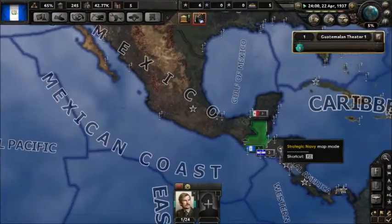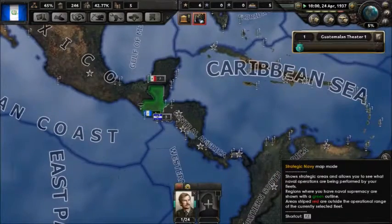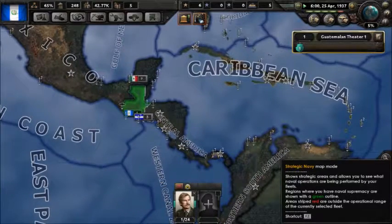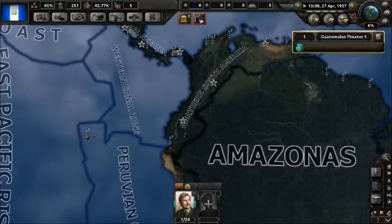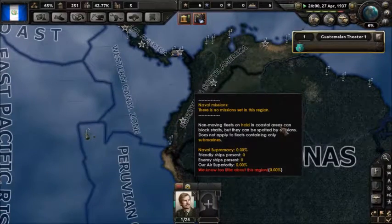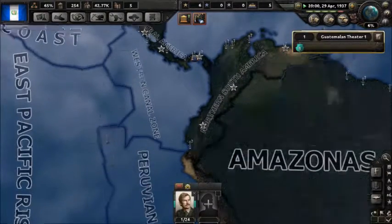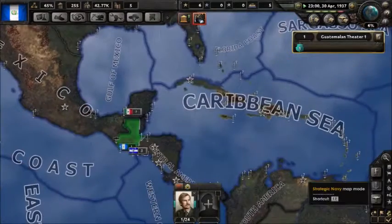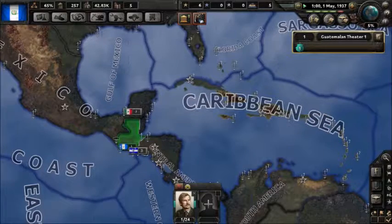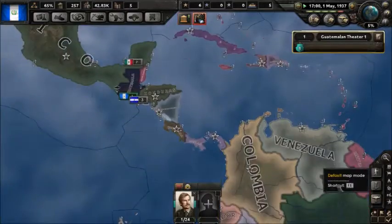This is the naval strategic map mode. The naval sea tiles and the air tiles are the same thing, except one's in the air and the other is at sea level — ground level.